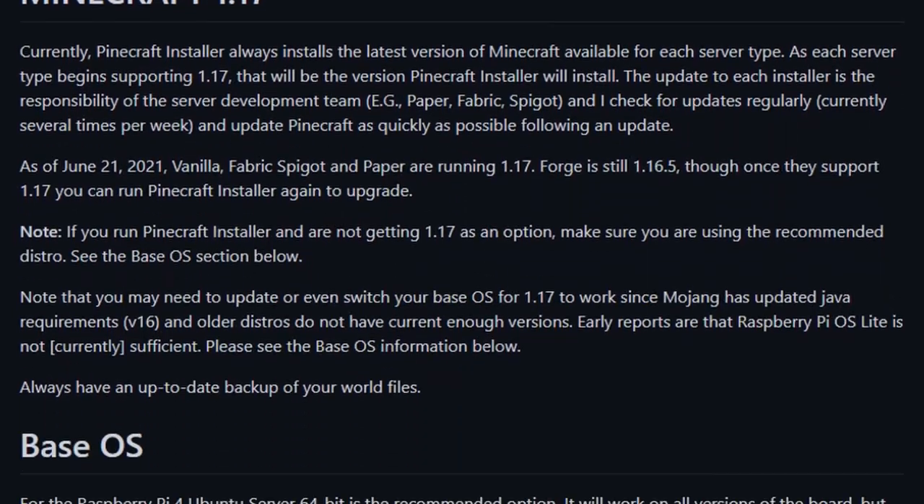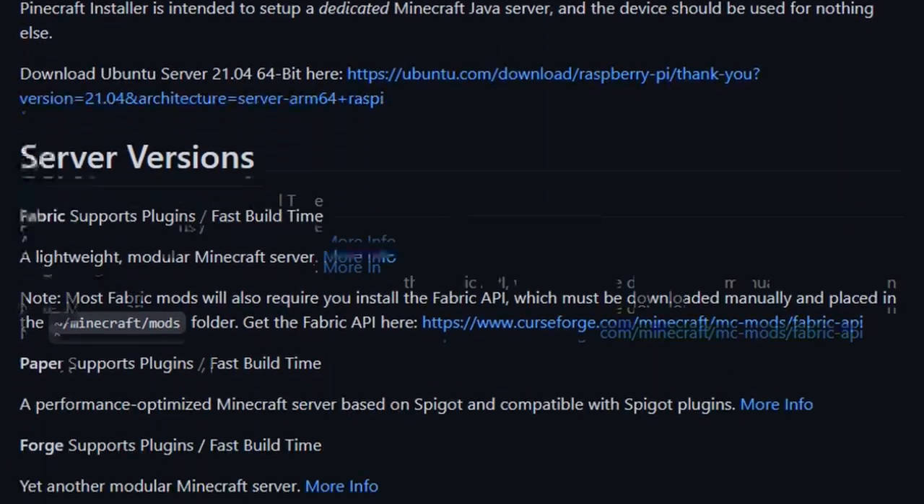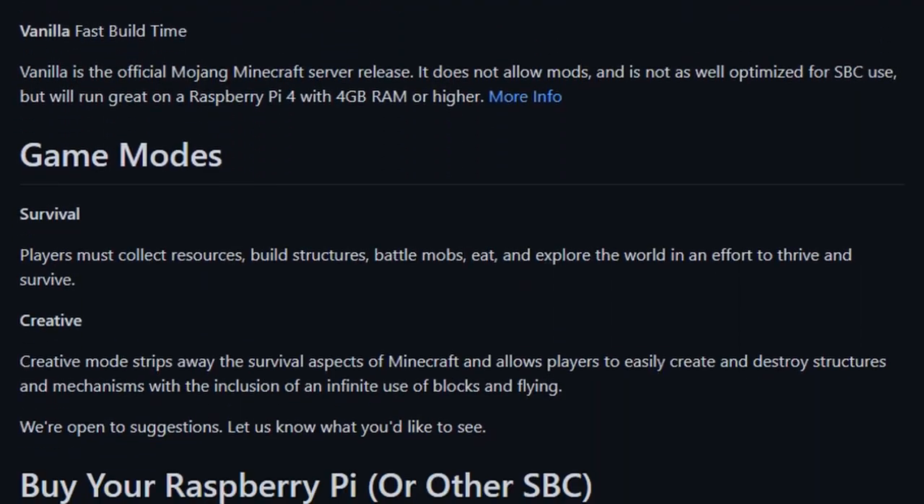It's really important because it talks about things like your base OS. We often get the same questions over and over again, like somebody saying: I tried to install Pinecraft and it's only giving me 1.16.5. That would be because the base OS on your Raspberry Pi is not compatible with 1.17 — you absolutely have to follow the steps to get the right base OS. Similarly, we get questions like: it's only giving me two gigs of RAM but I have eight. You again have the wrong base OS — maybe you've got a desktop environment or you're using Raspberry Pi OS with a desktop, which uses too much memory for a headless server.